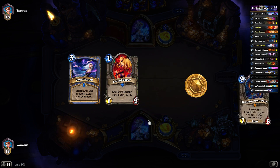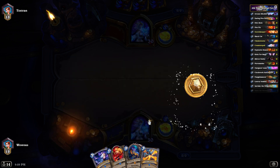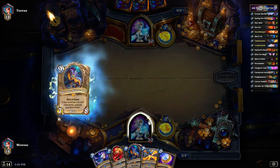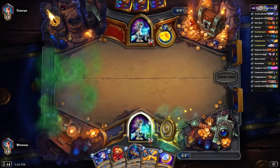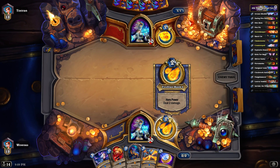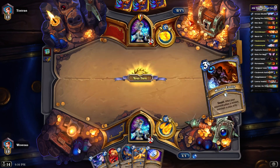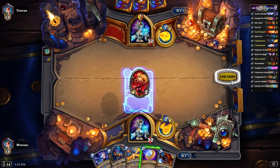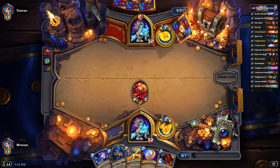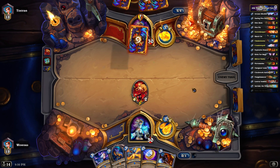This deck has a couple of different ways it can win. If you can build up a secret keeper really quickly, that can be super effective. If you can combo the automatons with the daring fire eater, you can do 16 plus damage using your hero power. Otherwise, you just want to try to go face as much as possible. We're playing against quest mage first, so let's start right off with the secret keeper — if we can get the counter spell or mirror entity going, we could have some real success.